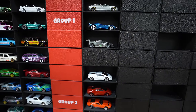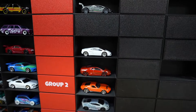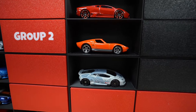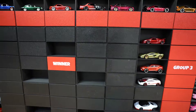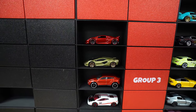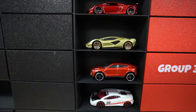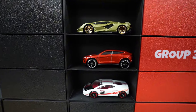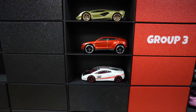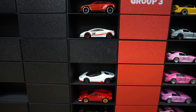Group two: another Gallardo in white, Lamborghini Reventon, Lamborghini Miura, and another Huracan coupe. Heading over to group three, we have one of my personal favorites and the one I'm gonna be rooting for - the Sesto Elemento - followed by the Lamborghini Sian, then a Lamborghini Urus in a reddish orange color, and then the Lamborghini Gallardo again. A few Gallardos in here, those should do pretty well.